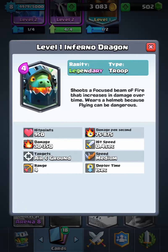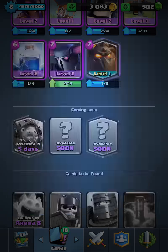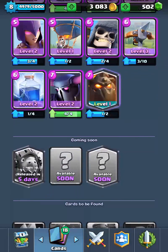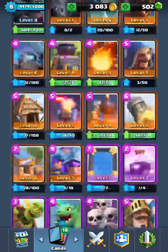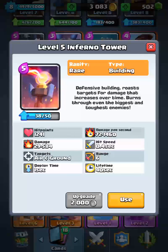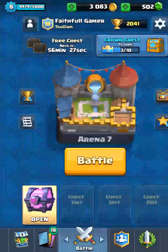Look at this beauty — the Inferno Dragon. I swear lava hound and inferno dragon will be the new meta if you can play it right. Inferno dragon is really strong — it's basically an inferno tower as a baby dragon. If you combine them together, it's pretty cool.